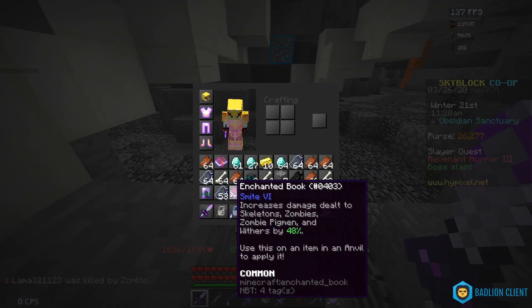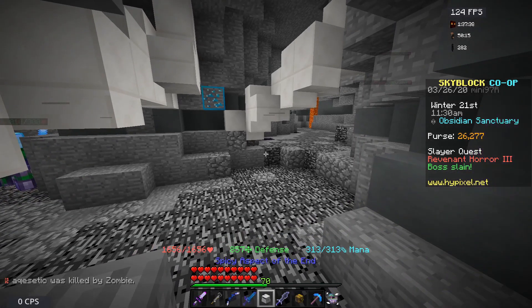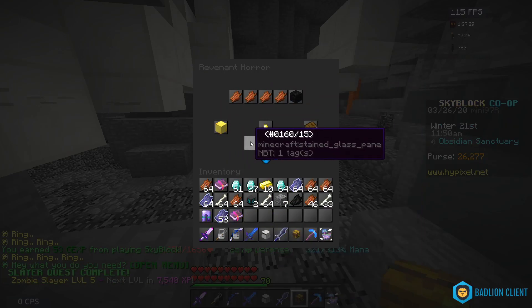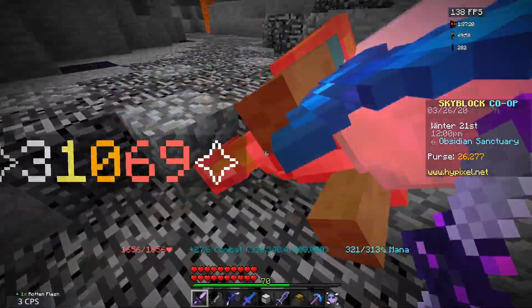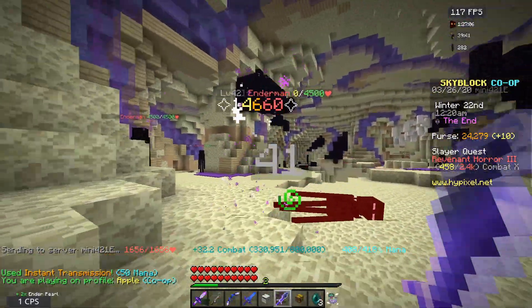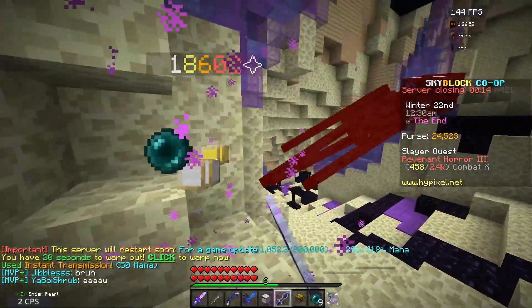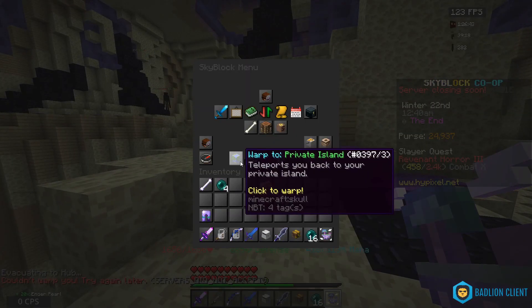Crazy rare drop - we got the smite 6 book from a drop, and I already bought one for this sword, but that's some easy money. I'm doing resonance while getting XP to be efficient. The enchanted book is a 1% chance drop. We now have it fully maxed out with every enchantment, spicy reforge, and potato books. Testing in the End - it hits for around 14,000 to 18,000.